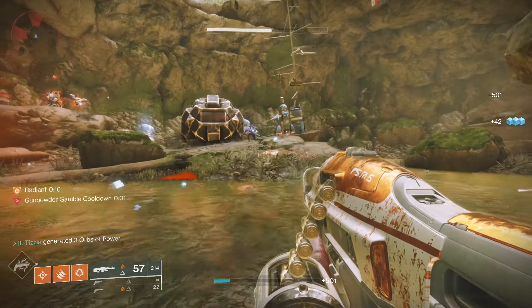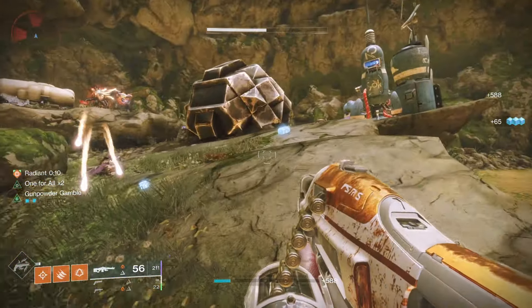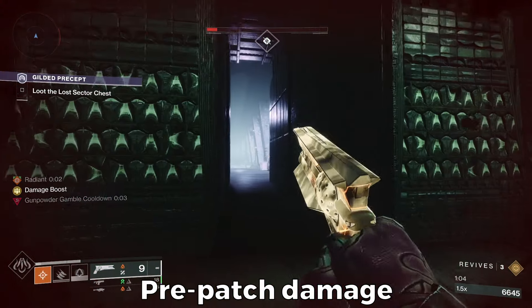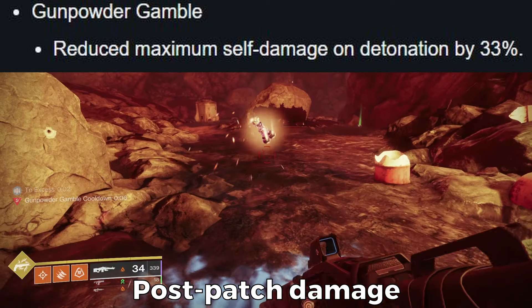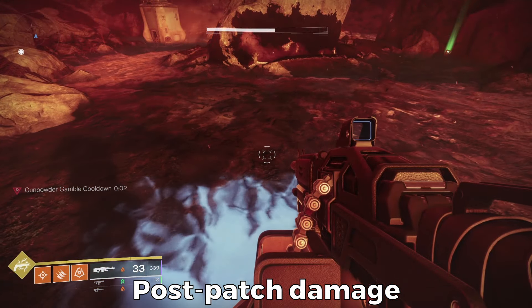Because the explosive causes an ignition, we can also use this to stun unstoppable champions. Bungie recently changed the amount of self damage you take from the explosive, which is really nice because it was a big reason I didn't like running this in higher end content. And that is pretty much all you need to know about Gunpowder Gamble.